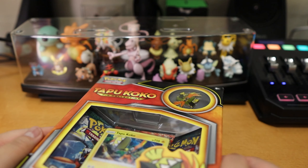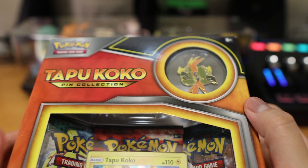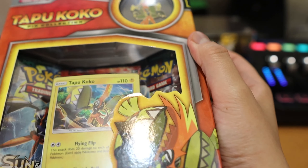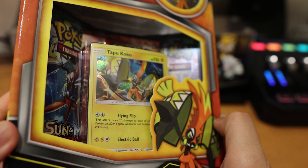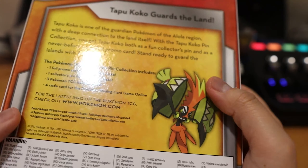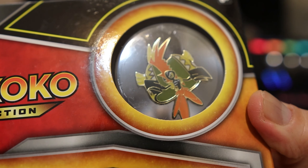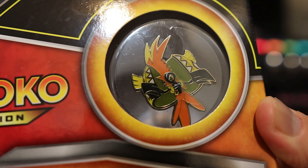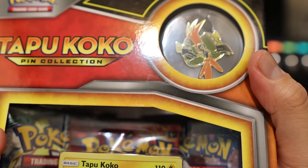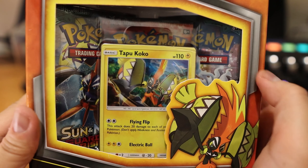Hey guys, this is Mylander. Today we're opening up the Tapu Koko Bean Collection. This has been out for a long time — probably when I stopped collecting cards because it got too expensive for me, but I got it back. And the reason why is because I really like collecting pins, and this one has a pin. So I must have it. That's the reason why.